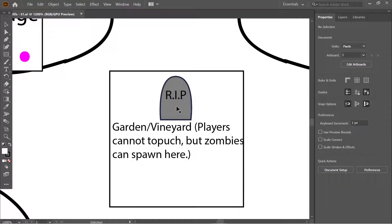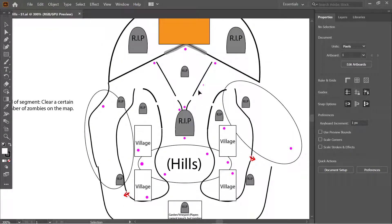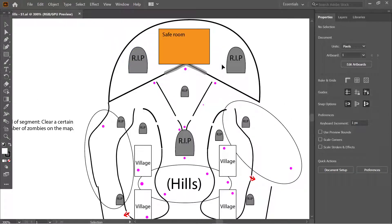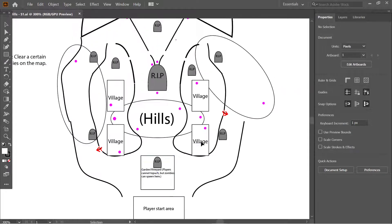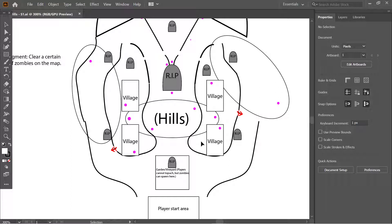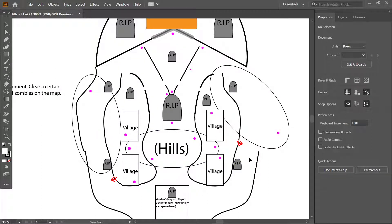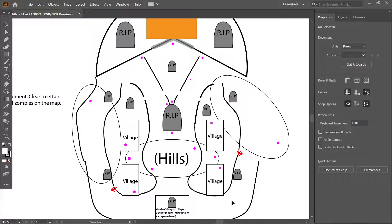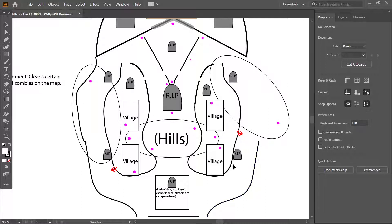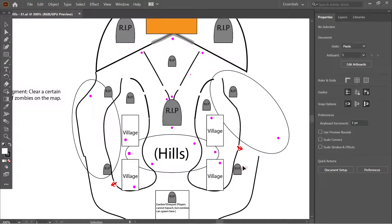The rest-in-peace gravestone signs on the map are zombie spawn locations. The larger ones represent higher quantities of zombies spawning, and the smaller ones represent fewer. I still need to discuss with the programmers, but ideally I want zombies to only spawn near players for optimization purposes — so if a player is in one area, zombies should spawn close to them and start flooding the nearby spaces.